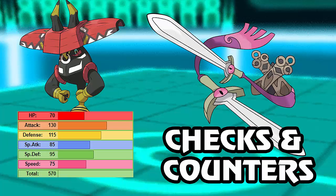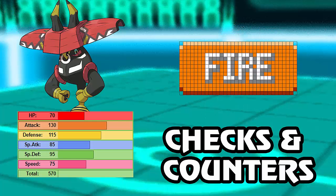Then there's Aegislash, which is immune to Superpower, takes Wood Hammer very well, and Stone Edge and Zen Headbutt don't do anything either. Aegislash doesn't have the best recovery outside of Rest, but it takes it on. Fire types also take Wood Hammer very well - some even have Flame Body to potentially burn it on contact. But nothing on this checks and counters list wants to take any attack from Tapu Bulu. In league format there are only about four or five mons that actually take it on.